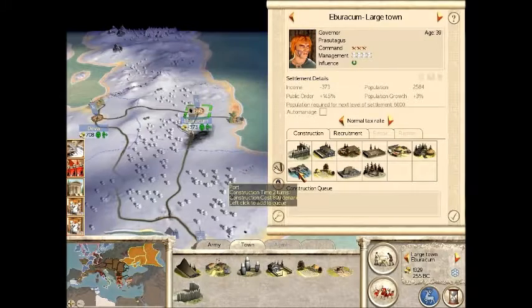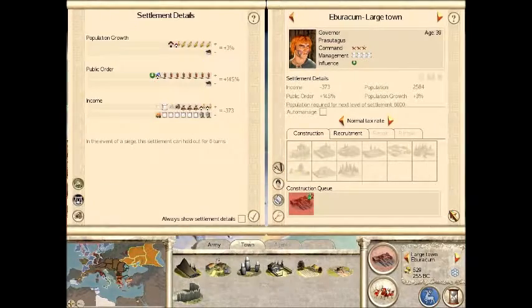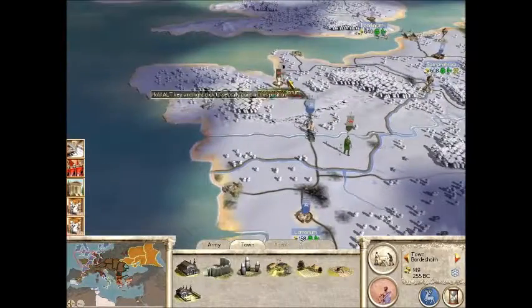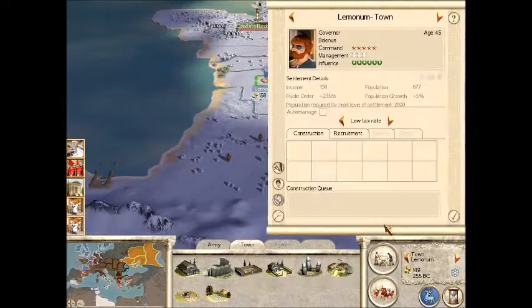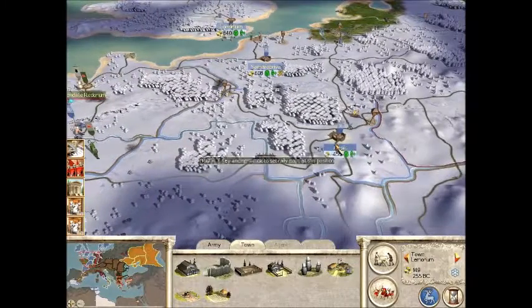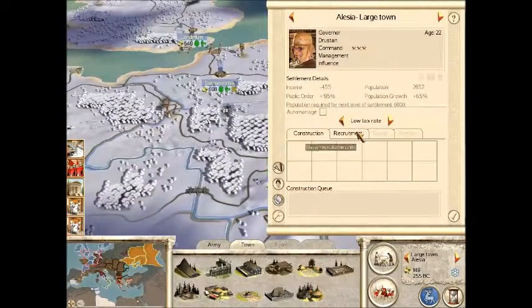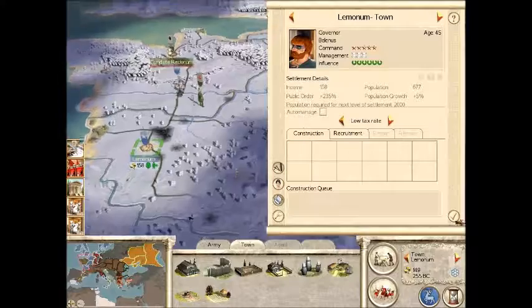Let's build some over here so we get some boats - or ships. I don't know why I keep calling them boats, they're not boats. Wait - so if we attack them will the rebels be in the battle too, I wonder? Who would they be fighting against - will it just be a free-for-all? I'll probably just let the rebels go and weaken them if that's possible. I've never actually had a battle where the rebels got involved - quite interesting though.